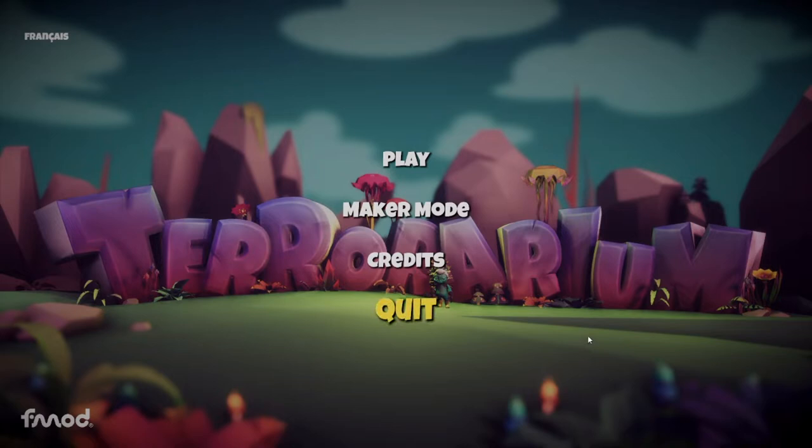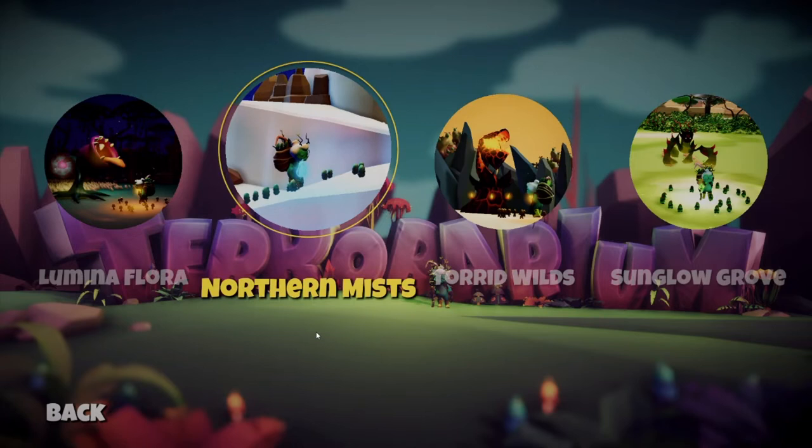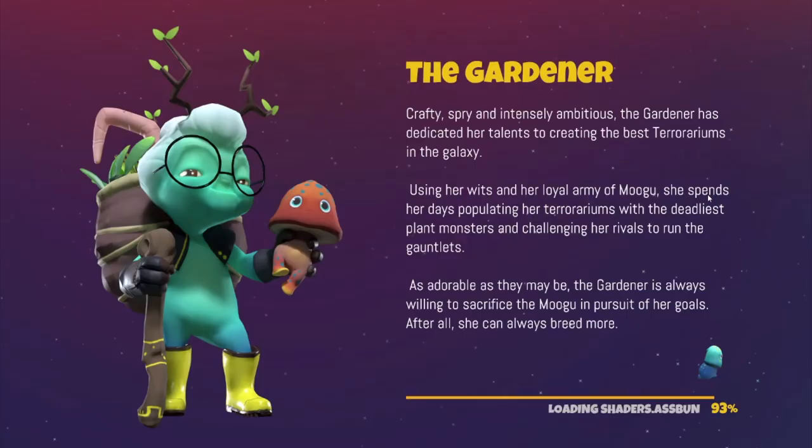What's up everybody, my name is Adam, I'm one of the game designers for Terrarium. What we're going to do today is show you how to use the maker mode for our Terrarium level design contest. When you load up the contest version of Terrarium you'll see this menu — click maker mode, click new level. There are four different biomes, all empty templates. I'm going to start with the Sun Glow Grove, a wide open forest-based biome.